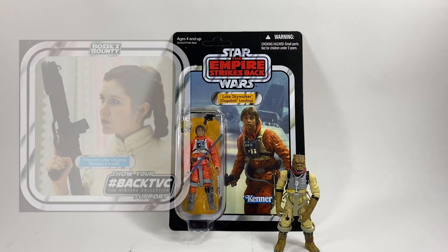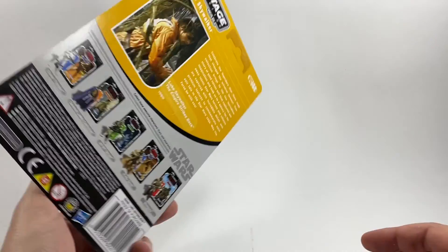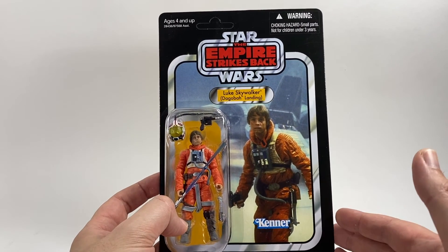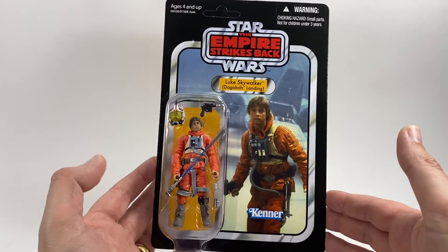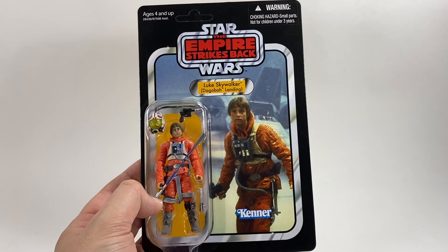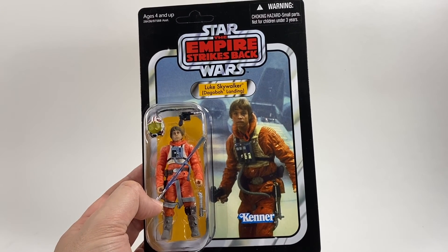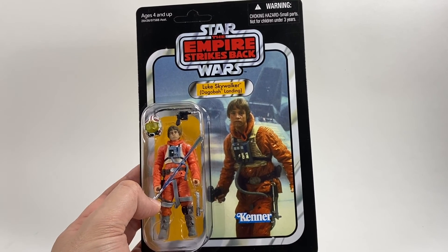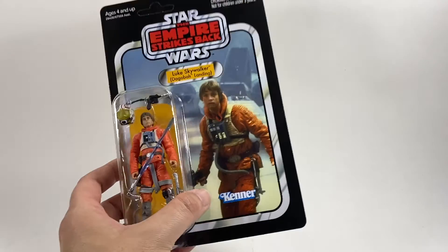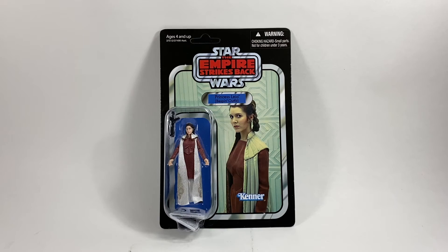Luke Skywalker Dagobah Landing is in second place — he is VC44, another figure that's pretty rare and expensive on the secondary market. This unpunched example is lovely. It's just a great figure and a great card back. I think this one actually came top in my Luke Skywalker list covering all Luke Skywalkers in the vintage collection, so that shows you how highly I rate it. It is very difficult not to award this one first place.